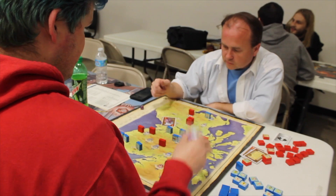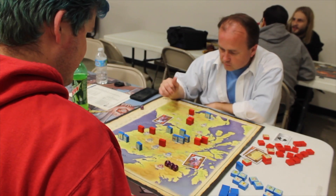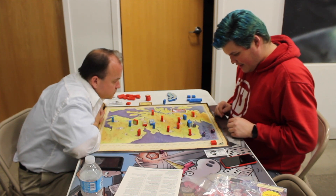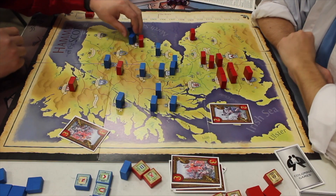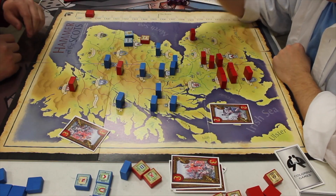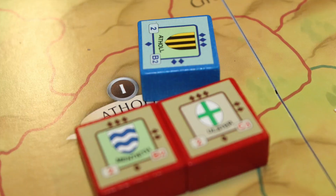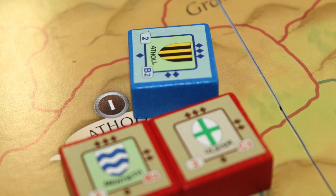You go through these rounds trying to capture the enemy's nobles. Sudden death can occur at any time: if the Scots kill the English king or the English kill the Scottish king, the game ends immediately and the surviving king's side wins. Otherwise, at the end of the scenario, whoever has the most nobles wins Hammer of the Scots.